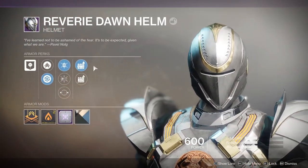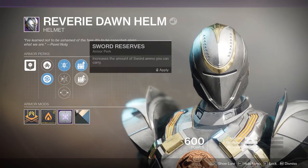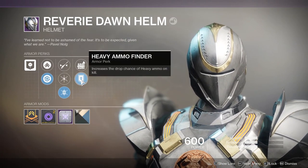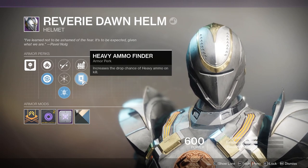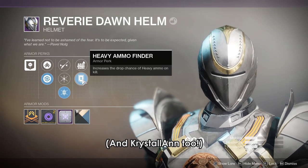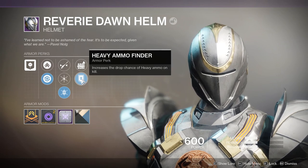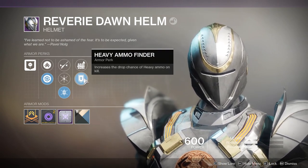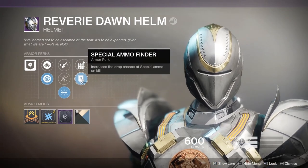Then we have the reserves perk, which increases the maximum size of your reserves for that particular weapon. In the helm slot, we can roll fusion, swords, rockets, grenade launchers, linear fusion, shotgun and sniper reserves — so non-primary weapons. You can also roll special or heavy ammo finder, increasing the frequency of finding those ammo bricks on the ground. However, research by Reddit user BoxOfRingsAndNails showed that stacking more than one heavy ammo finder perk may have no impact or even a negative impact on heavy ammo drop rates. Bungie is investigating, so I can't recommend stacking this beyond 1.